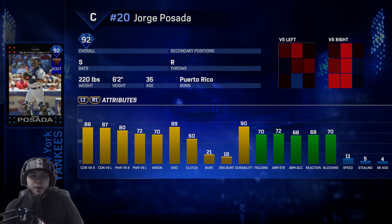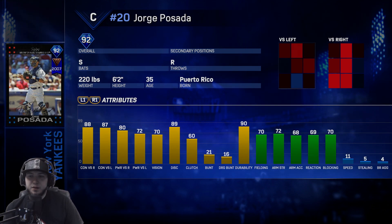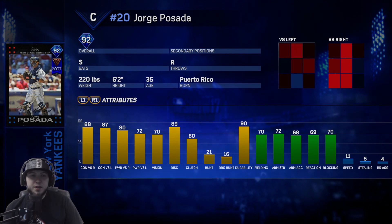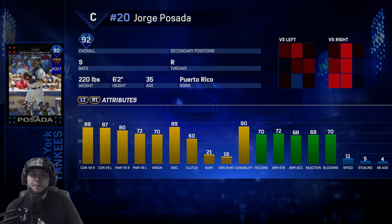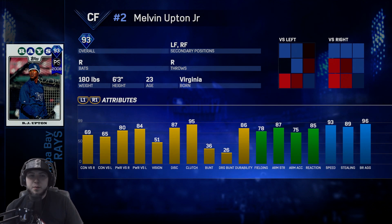The switch hitting catcher Jorge Posada is the New York Yankees. He has 70 vision versus righties, 88 contact, 80 power. Versus lefties, 87 contact and 72 power. Only 11 speed and his fielding, blocking, and everything are kind of poor, so you might not want to get him if you like defensive catchers. But this guy is a hitting machine, probably the best hitting catcher you could get at the moment, and he's a switch hitter.